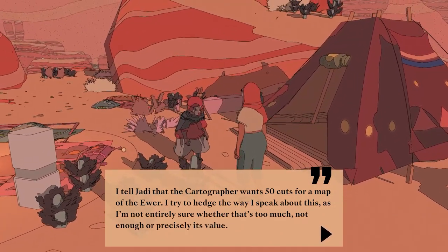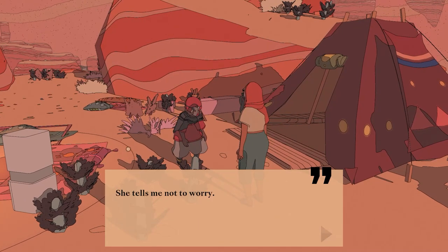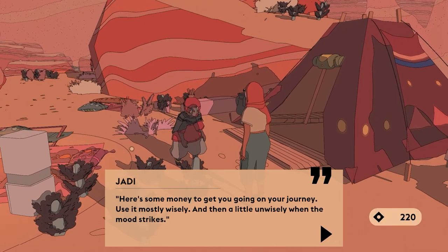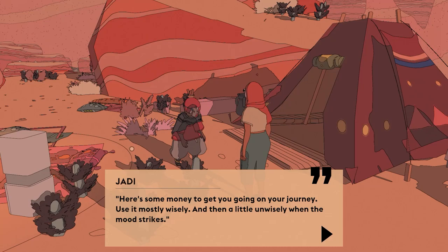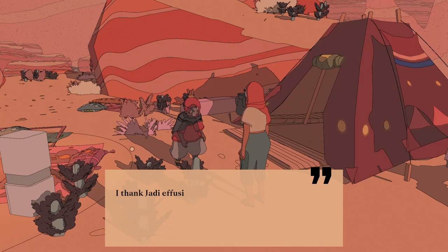I tell Jaddy that the cartographer wants 50 gods for a map of the era. I try to hedge the way I speak about this, as I'm not entirely sure whether that's too much, not enough, or precisely its value. She tells me not to worry. 'Here's some money to get you on your journey. Use it most wisely — and then a little unwisely when the mood strikes.' I really love it. 'It is good to know the value of money, but you never want to be ruled by it.'